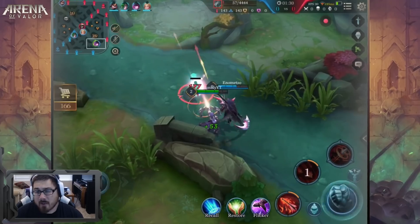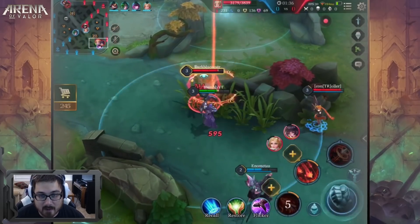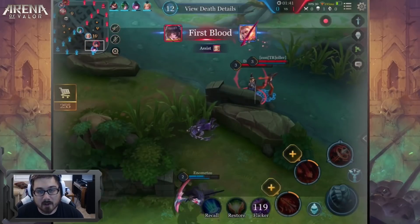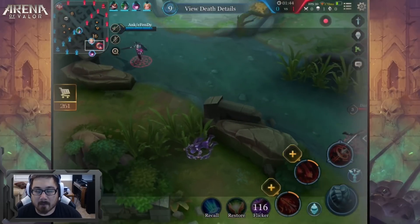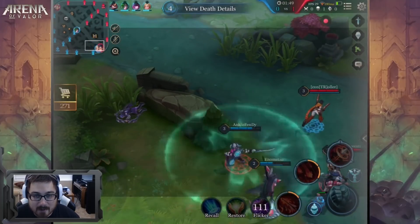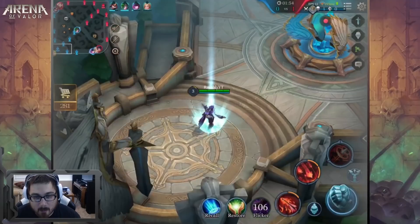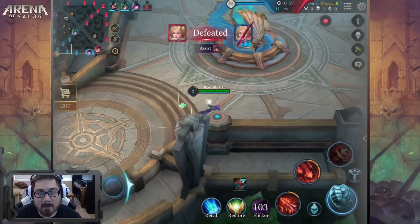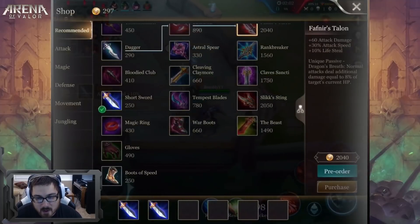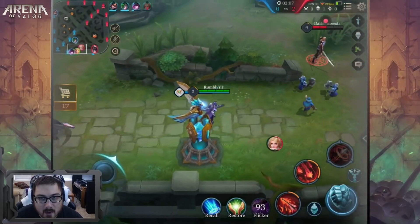One thing about Yorn is he has a very serious lack of mobility — he has no mobility whatsoever on his entire kit. You can see here I'm getting CC'd and poked pretty hard. The only thing I can do is flicker, but even then it didn't save me right here. That's the downfall of Yorn — he does not have the means to escape unless you have flicker up, and with the amount of crowd control on top of him, a lot of times he may not even be able to use that to get out.